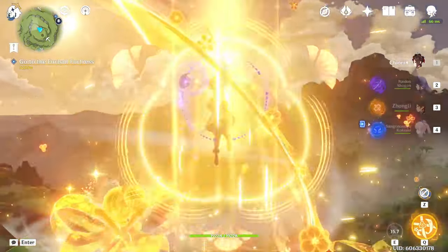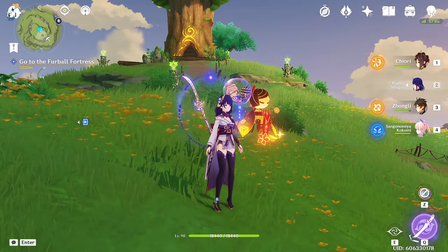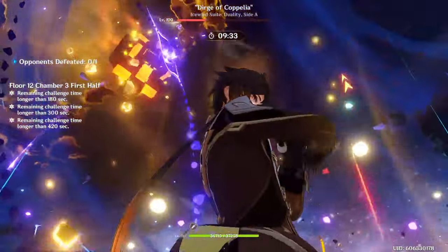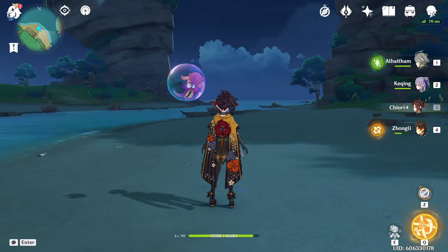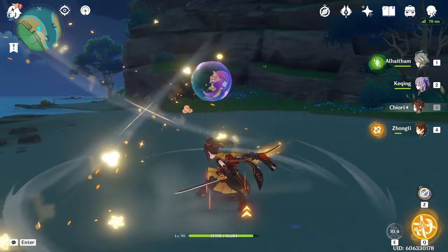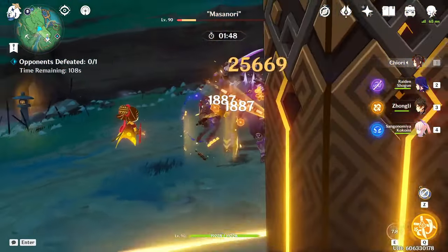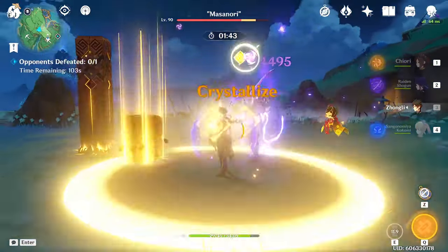Interestingly, you can even perform this quick-swap in mid-air, and to my knowledge this is the only way in the entire game to swap characters while airborne. But this would have been best given to someone like Shen Yun who actually buffs plunge attacks, so as it stands on Chiori it's just a novel thing she can do. When she uses her skill but doesn't quick-swap, Chiori will give herself a 5-second geo-infusion that lets her deal Geo damage with her normals, charged, and plunge attacks. Her normals don't have great scaling though, so unless you have C6 Chiori, quick-swapping is usually the way to go.